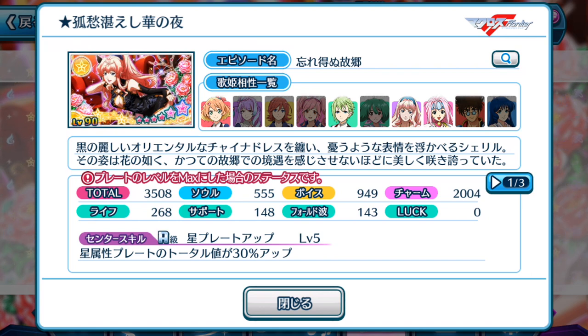With that said, I think this plate is definitely leaning positive — yes, invest your singing stones into this one. It's focusing on Charm just like Min Maze, because the current event relies more on the Charm stats. Voice is at a decent 949 points. Looking at the center skill, it's not as strong as Min Maze, but it boosts all star element plates' total by 30%. So the center skill is actually pretty decent, and if you're playing the current event song using star element or yellow element plates, you're pretty much good to go.